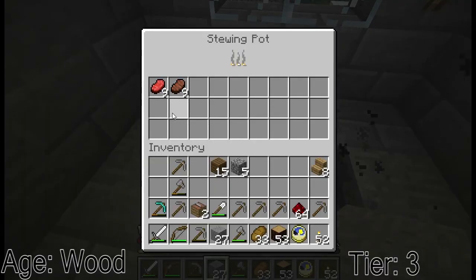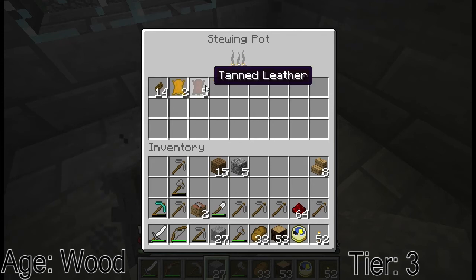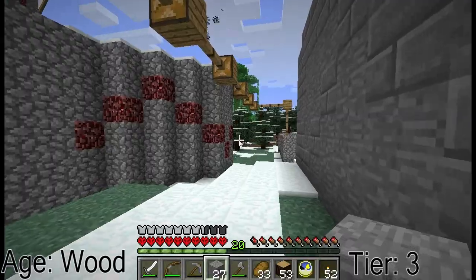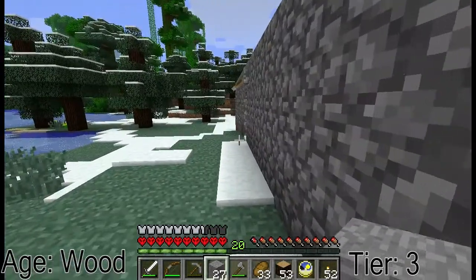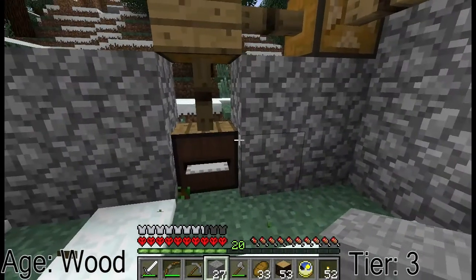I got myself another one. As you can see, it cooks food, and when scoured leather is combined with dung in the stewing pot, it creates tanned leather, which is useful in making a new form of armor which actually has secondary uses, which I will explain a bit later, and in creating this little thing.